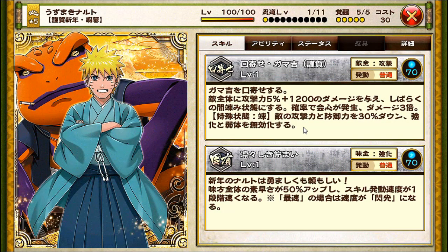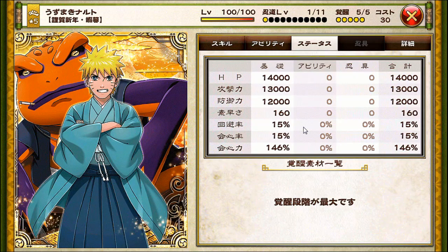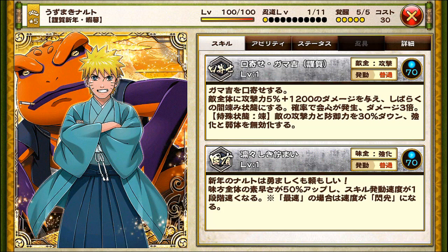The first one is the New Year's Naruto. Let's take a look at the stats — they're pretty good: 14k, 13k, 12k, so overall things look good. First skill is a summoning type skill, trigger speed is normal, chakra cost is 70. What it does is it deals 5% plus 1,200 damage to the enemy's whole team, and also puts them under the deadlock status — same as the android celebration summoning Naruto. There's also a chance that a critical hit will happen, and when a critical hit happens your damage will be three times, so three times bonus damage.